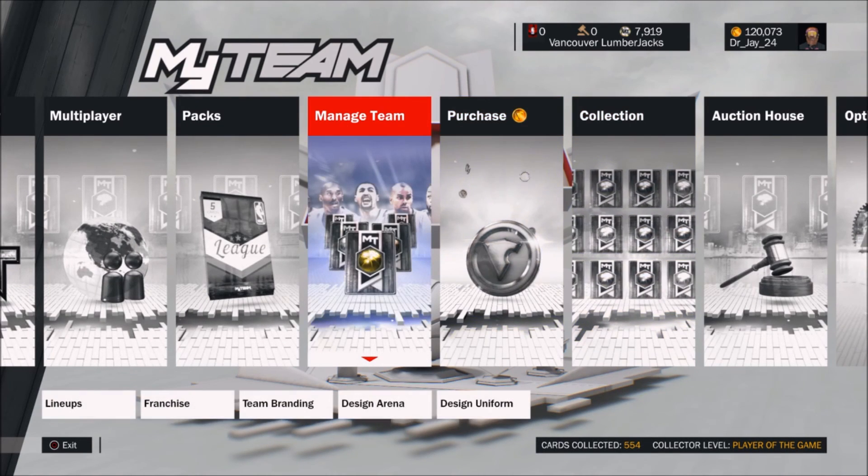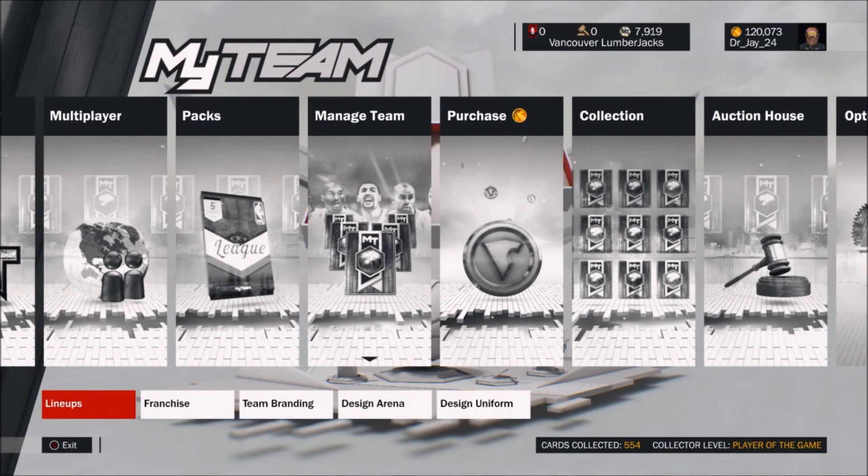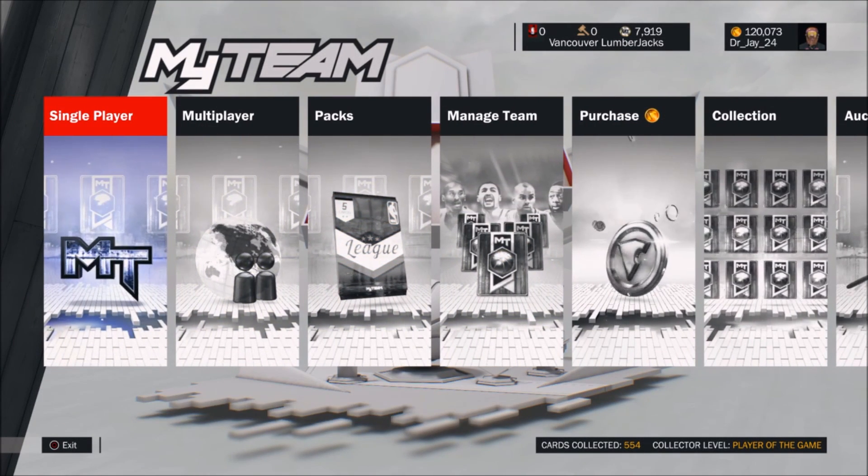That's going to wrap up this video. Quick recap: my starting lineup is Doc Rivers, Stackhouse, Pierce, Oakley, and Edwards — I think it's a really good lineup. I'll make more videos as my lineup progresses. I'm also in the process of completing Historic Domination — I have less than 10 games left and I'm really close. I'll make a video on who I pick once I'm done. Thanks for watching, more coming soon — until next time, later peeps!